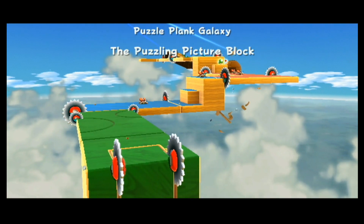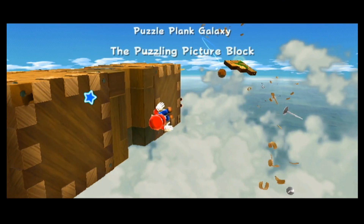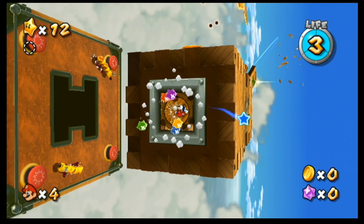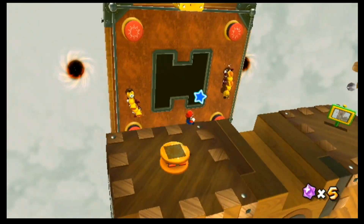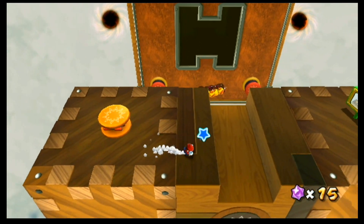The whole idea behind this galaxy is that there's a lot of stuff that kind of falls away, and you have to move fast to avoid it. There's also a lot of stuff to pound. Anything that has this symbol, you ground pound. These ones over here are just for some extra star bits, which you probably want to get.